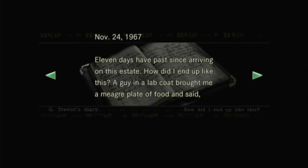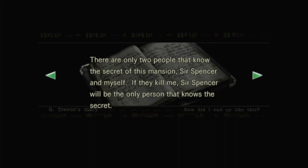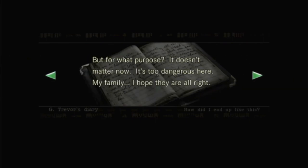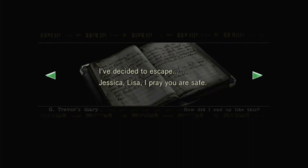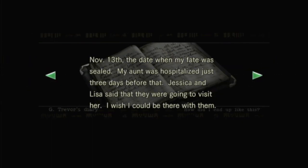And Trevor's diary. '11 days has passed since arriving on this estate. How did it end up like this? A guy brought me a plate of food and said, sorry to put you through this, but it's for security reasons. That's when it hit me — only two people know the secret of this mansion: Sarah Spencer and myself. If they kill me, Sarah Spencer will be the only one who knows. It doesn't matter now — it's too dangerous. I decided to escape. Jessica, Lisa — I pray you are safe. I lost my favorite letter, the one Jessica gave me for my birthday. November 13th — the date when my fate was sealed.'